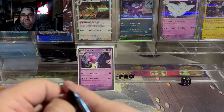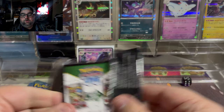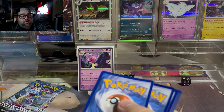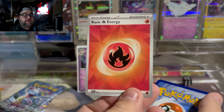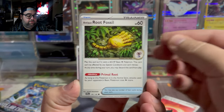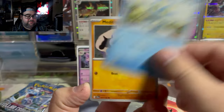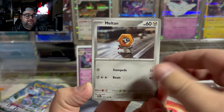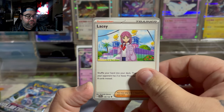I have already pulled a Hydrapple in Japanese, and because I'm not a master set collector — I just like having one of whatever card I get — I don't mind. By the way, this set does feature new energies. I cannot wait until we get foil versions of these because I think they're going to look amazing. So we're going to see what we can pull out of six packs today and get a sense of the pull rates.